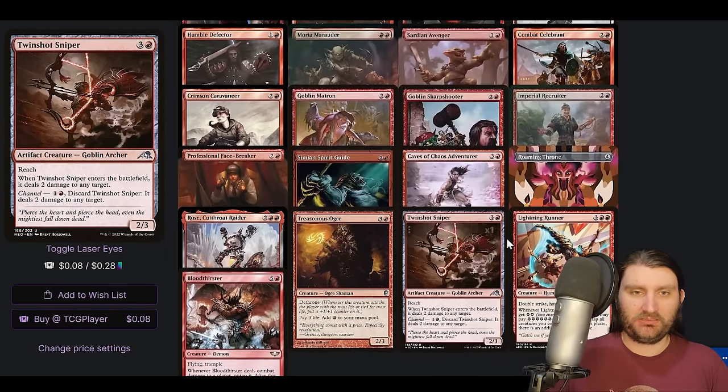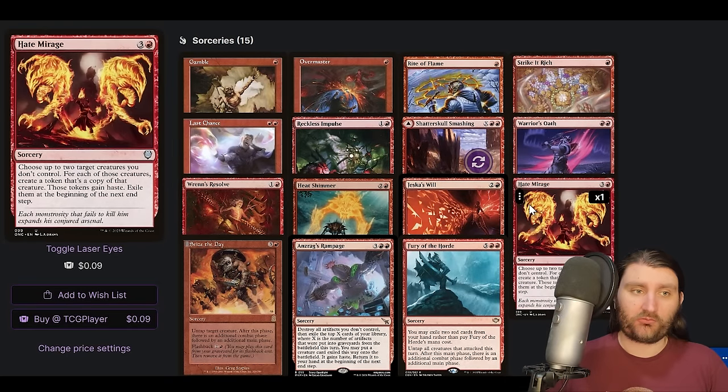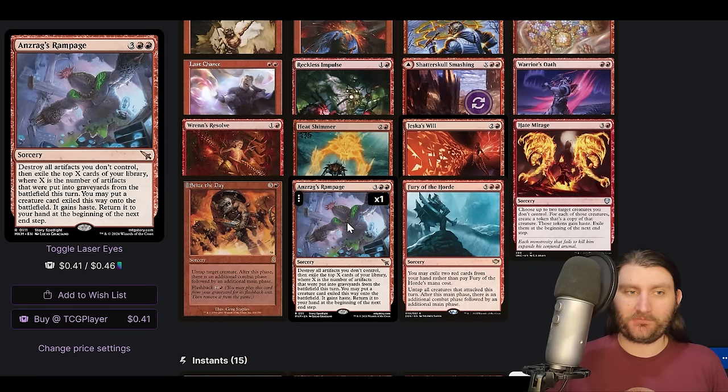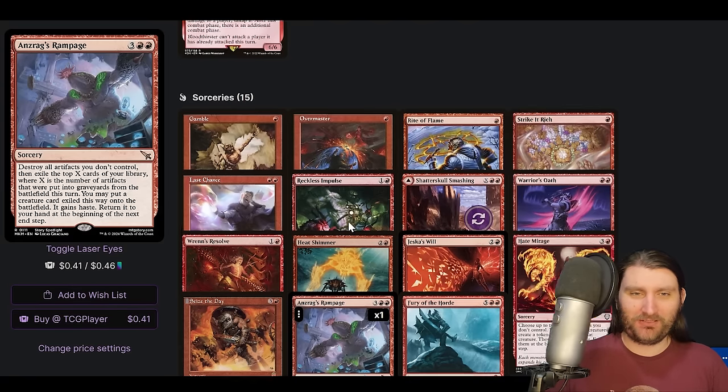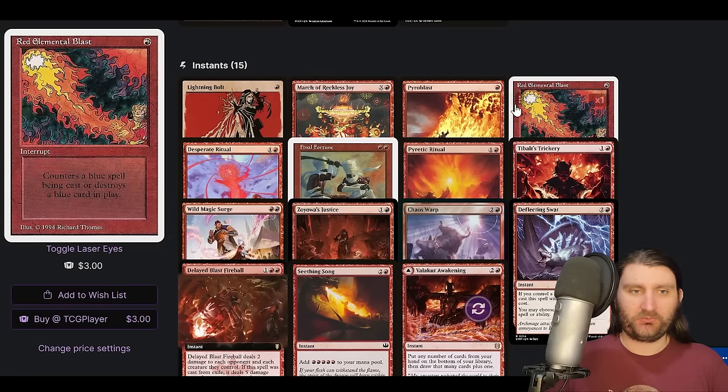We've got Heat Shimmer — I believe there's no Twin Flame, no Dual Cast, we don't really need that, we're just using that to double up on stuff. Hate Mirage — three and a red, choose up to two target creatures you don't control, for each create a token that's a copy of that creature, those tokens get haste, exile them. Let's just get our opponents' stuff, and then we do this on our main phase, go to combat, we can get more and more of their stuff. Seize the Day lets you get extra combat. Andrag's Rampage is a cool new one — destroy all artifacts you don't control, then exile the top X cards of your library, X is the number of artifacts that were put in a graveyard from the battlefield this way, put a creature card exiled this way onto the battlefield, it gains haste. We make so much mana, we have so many ways to generate a ton of mana. I bet this thing goes crazy.